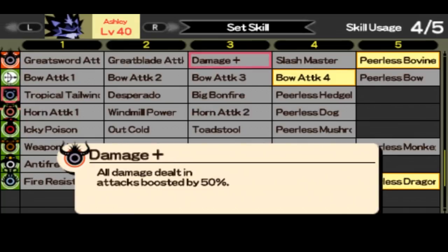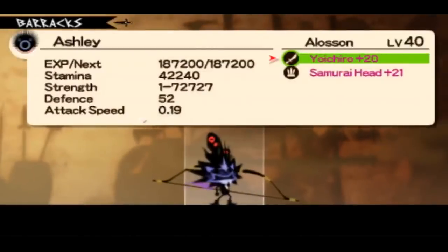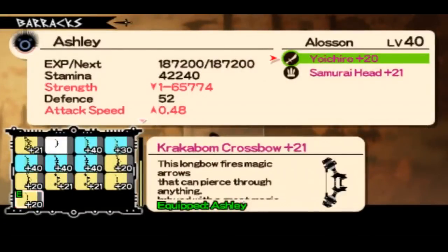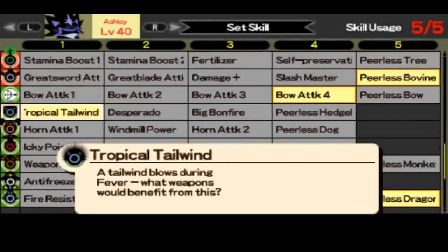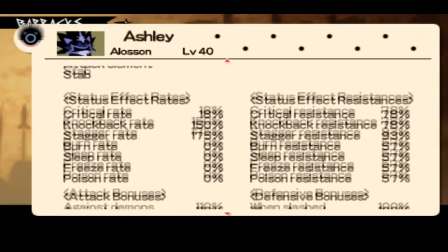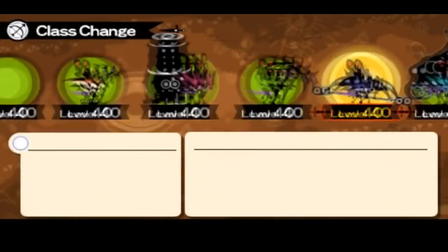I really recommend that set because it's really powerful — in versus you can be like unstoppable with this. You have high crit rate, high damage, you have everything. I'm using Pearless Deer instead of Toweling because when I'm playing versus I'm usually facing Cana Assaults, so I really like to use Pearless Deer.